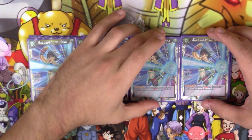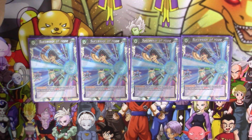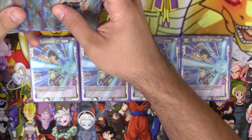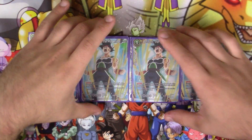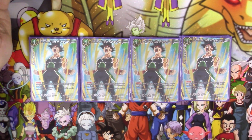Next up, we have four copies of Successor of Hope. You get to search up to one Goku's Lineage card with an energy cost of five or less that has Swap and add it to your hand. There's really only one target we run for this, but it's the best target — four copies of Bardock the Progenitor.